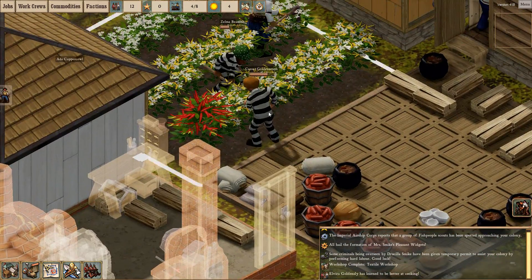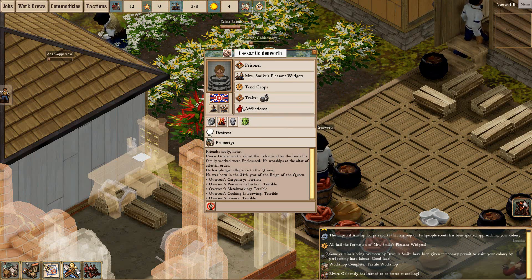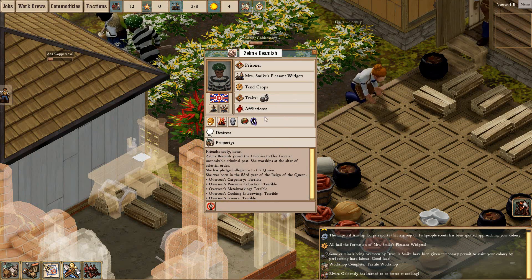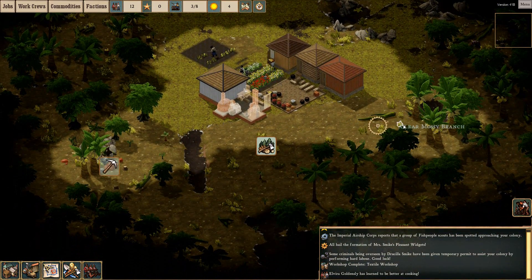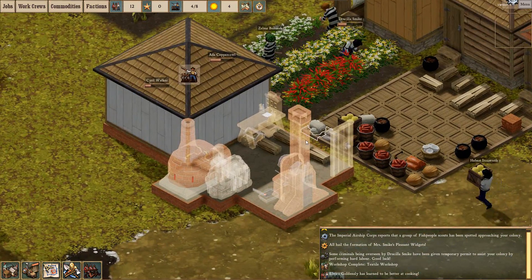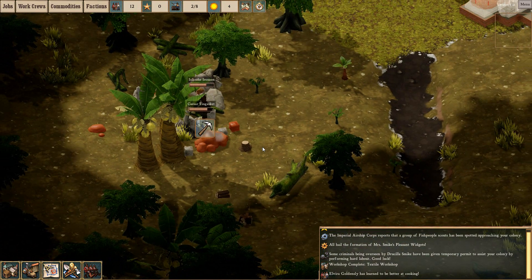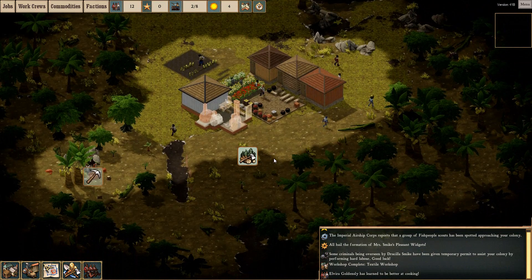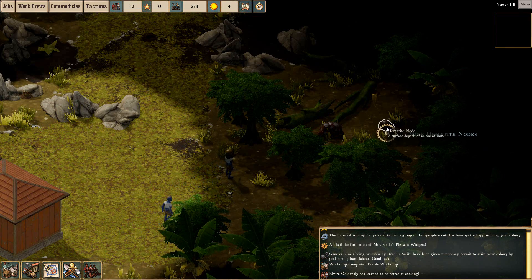Things really aren't looking too bad at the moment. We've got plenty, though we need some more stone - but we're getting that built, so that's fine. We're continuing to clear this area because of the tree cutting I ordered. Things really are looking quite nice. Hematite - hematite sounds like something we want. I'll leave it for now - I just don't want them to rush things too fast. Just about finished the textile workshop.